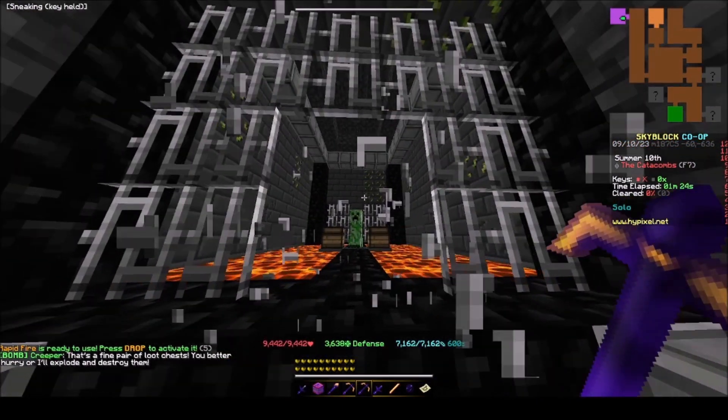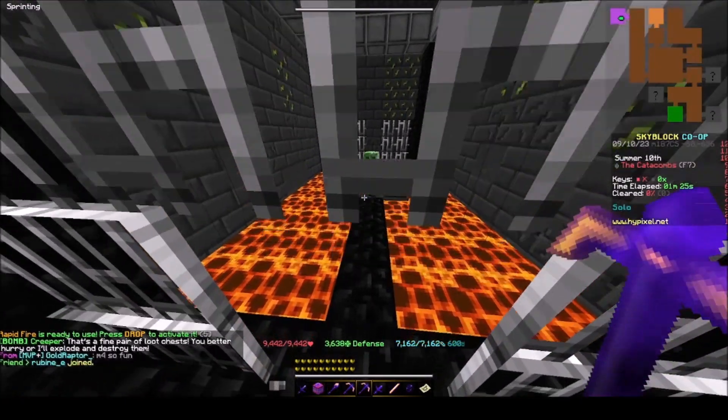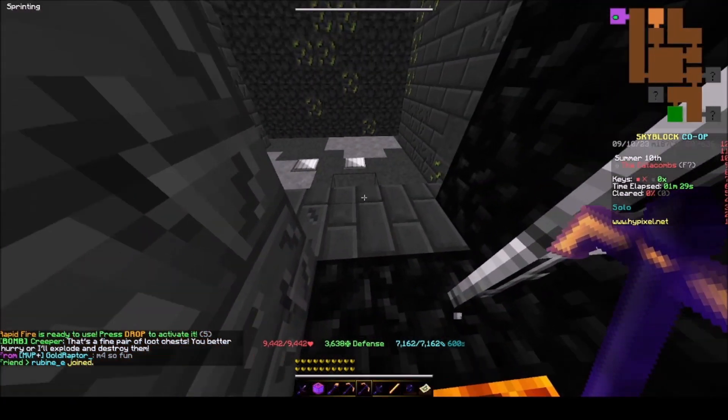Then, you need to ghost fog the bottom two iron bars before you go through the gap. Jump against the iron bar on top and hold W. Make sure you are sprinting. Repeat this process and you're done.